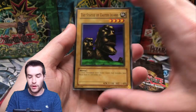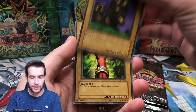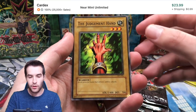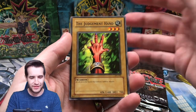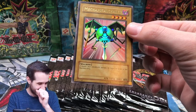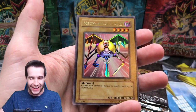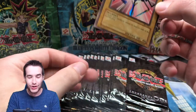Third pack - we got the Statue of the Easter Island, which reminds me of Night at the Museum. The Judgment Hand. Make sure you guys hit the like button - this is a pretty expensive, pretty epic old opening.